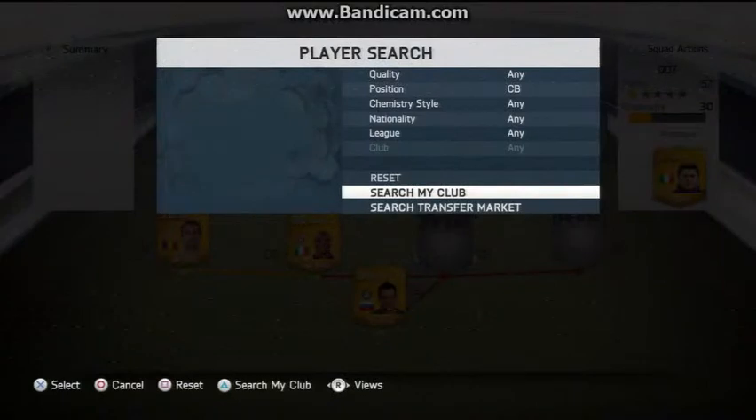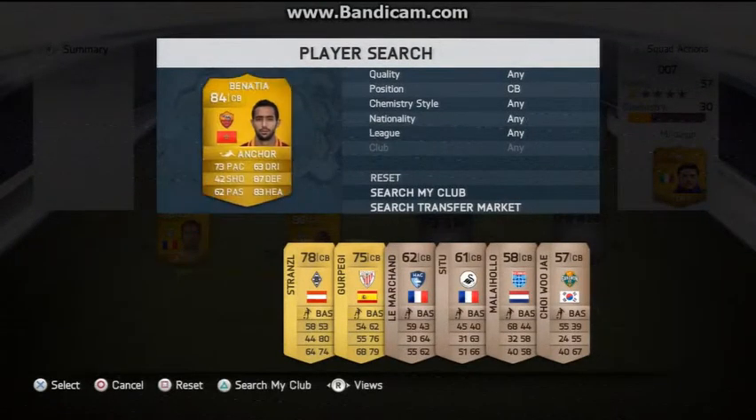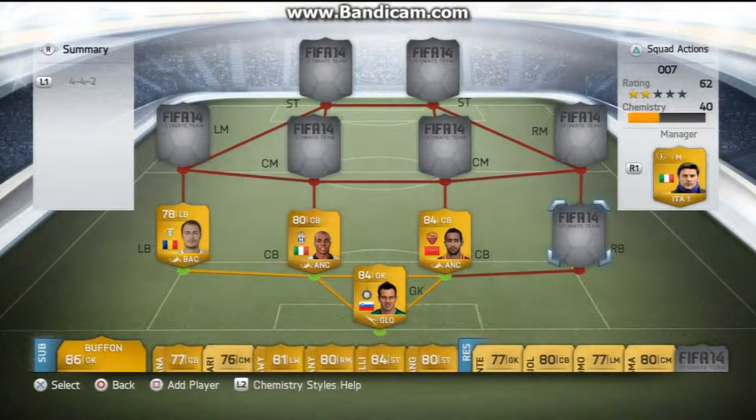Next centre back spot we have Ben Natty or something like that. He is awesome — I paid 2000 coins for him: 73 pace, 87 defending, 83 heading. I think he's got an inform where his defence is actually 90, so an informed version of him in this team would be very nice. I'm going to put as many informs as I can in this team because there are about 3 or 4 players who have informs, so I'll be upgrading to those very soon.